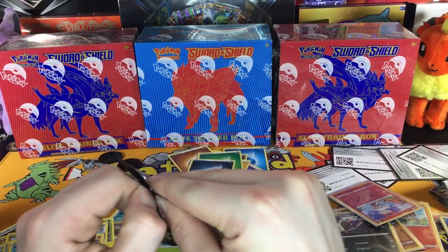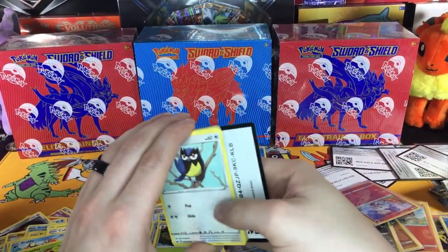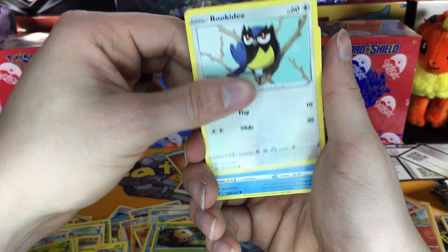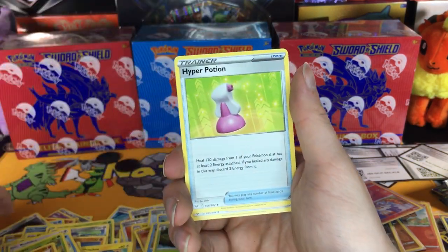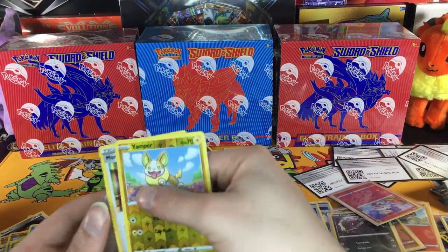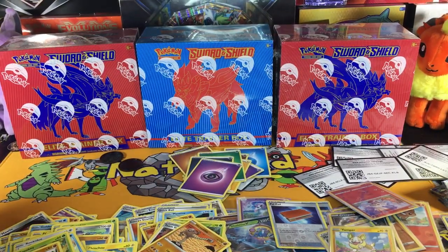Pack number two of three. I already saw that nice code. So if I got a booster box I would have at least been able to pull a full art or some sort of secret rare, but alas I did not have the funds or the time. Rookidee, Crabby, Grookey, Mudbray, looking absolutely adorable — Hoothoot, Hyper Potion, Team Yell Grunt, Hitmonlee, oh a Yamper, and another holographic Marnie! We're getting a lot of doubles lately, that's a little unfortunate. Marnie was the first holographic I ever pulled out of the set.